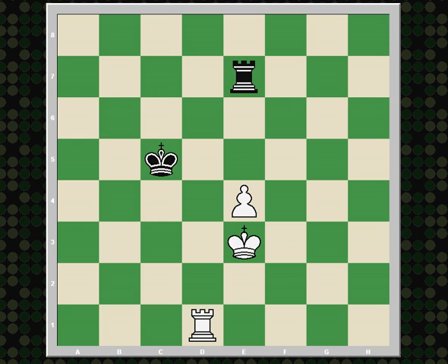Take a situation like this one, where the black king and the white rook kind of exclude each other from the position. The white rook is cutting off the black king, preventing it from going to the d-file. And if the white rook were to move, then the black king could enter the position, getting in front of the pawn, and easily draw.